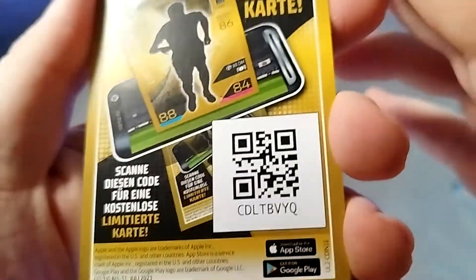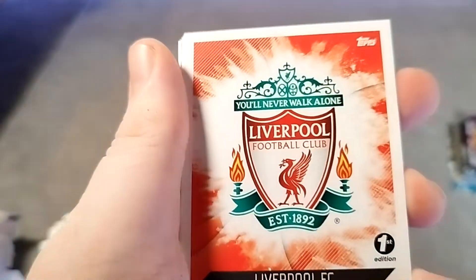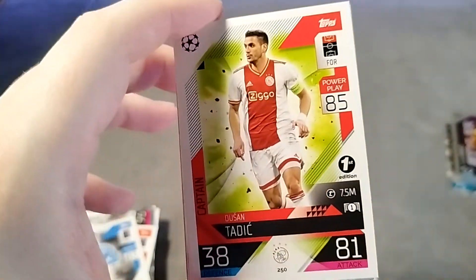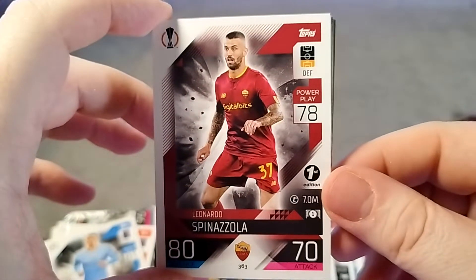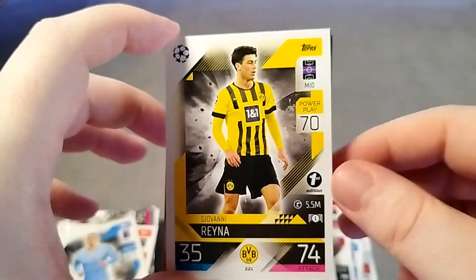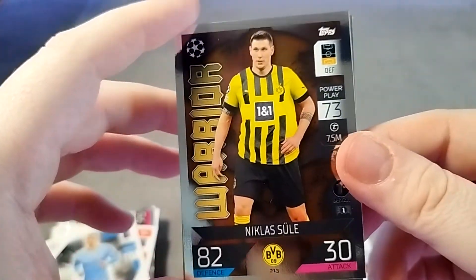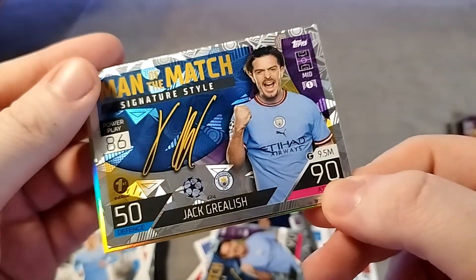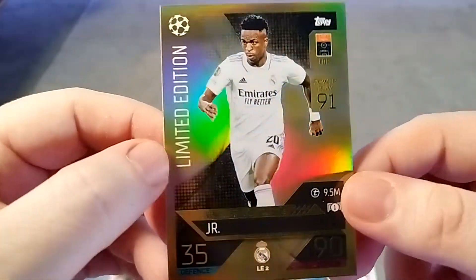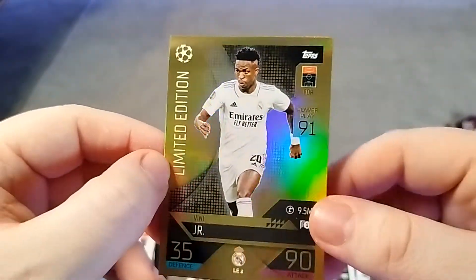And then our last pack - this last limited edition pack. Let's see if we get anything new in this one, anything exciting. There is a digital code for you. And we have the Liverpool badge, we have Tadic, Spinizola, we have Giovanni Reina, then we have Sewell the defender for Borussia Dortmund, another Jack Grealish limited edition signature, and then another Vinicius Junior gold limited edition card. Looking very nice.